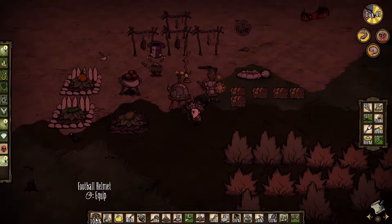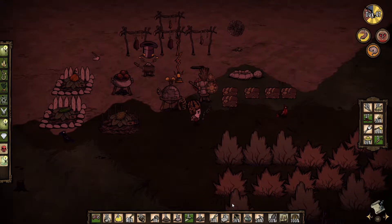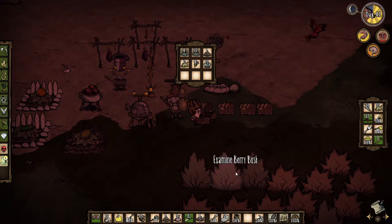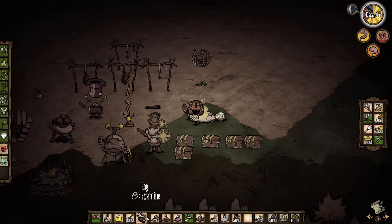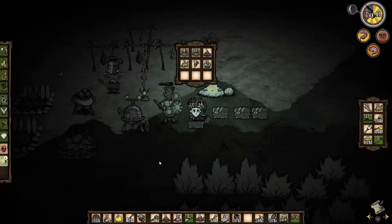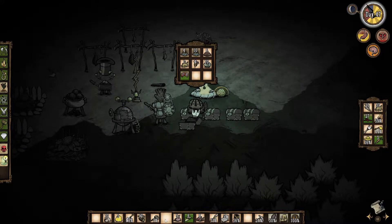There we go. Football helmet — check me out. That and the log suit, I could probably tank quite a few things. Let's put the rotten eggs in there. I need to put some wood in the fire as well. We'll dump the garland in there. We've got some poops in there as well. Probably just put the pigskin in there, and the seeds for now.